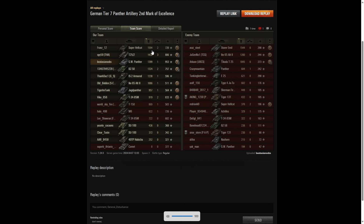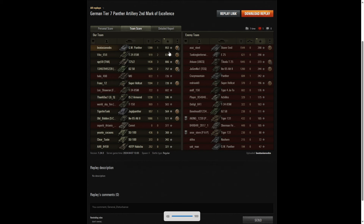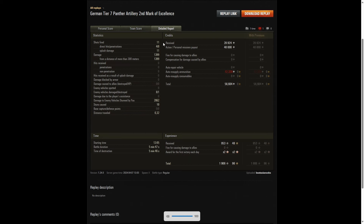He didn't get the highest damage in the game but came fairly close. The highest damage went to the Super Hellcat on his team with 1594, but he didn't get a High Caliber because it wasn't 20% of the enemy hit pool — he only got Fire for Effect. Second highest damage went to the Stuart Mill on the enemy team with 1544, and the third highest went to a T252 with 1438. The fourth highest damage was Beat Asia Noobs with 1399. For kills it was the T252 that did best with three kills. Beat Asia Noobs only got the one kill in the game, but when it came to base XP he was right at the top of the table with 953.